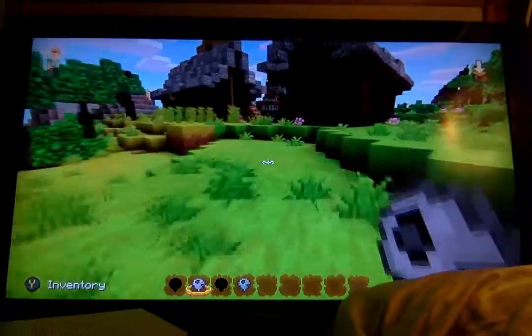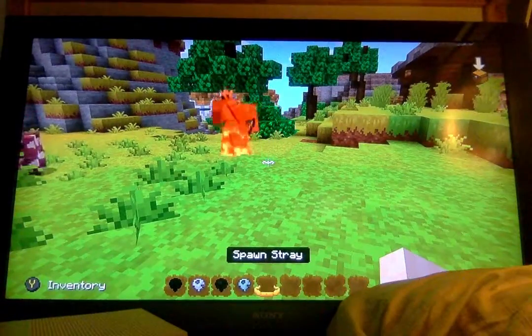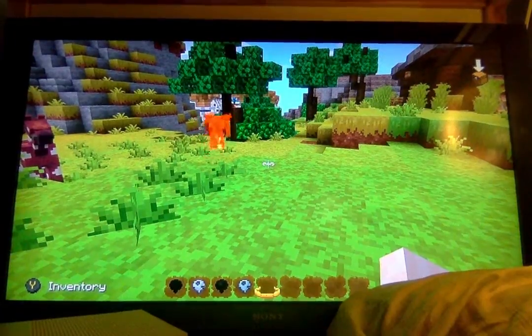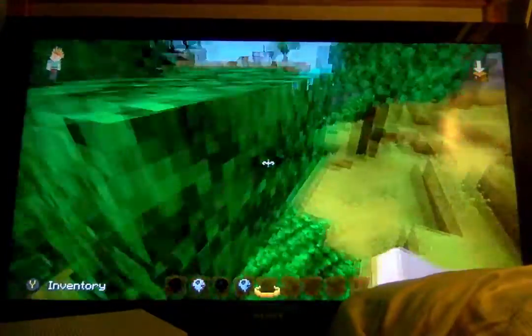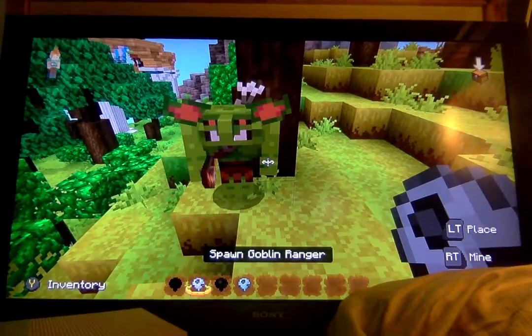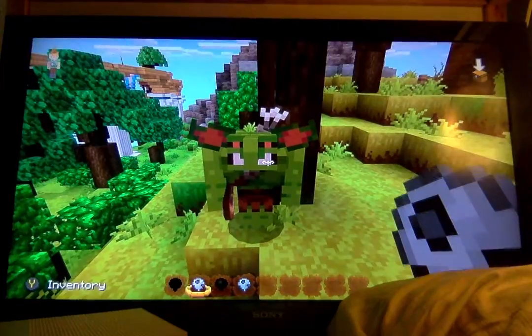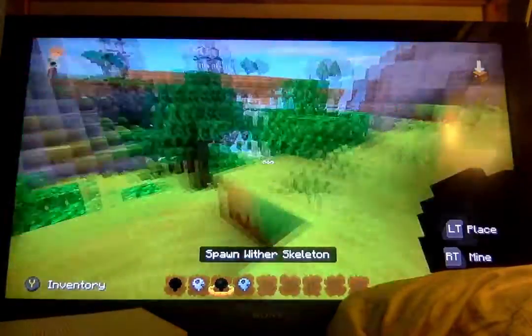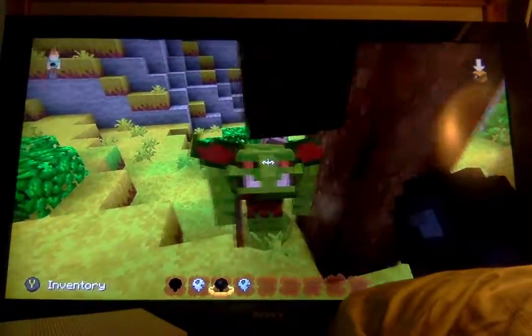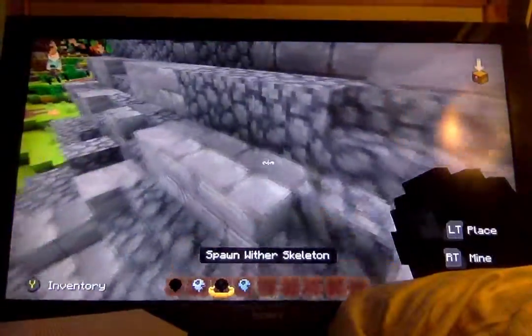We have the Goblin Skeleton. This one's pretty cool. It's on fire — I think we need to put it under here just like this. There we go, that's what it looks like. It also has some arrows and that backpack little thing, so I get extra arrows.